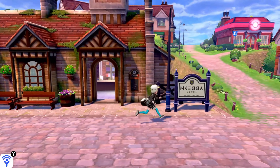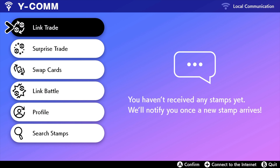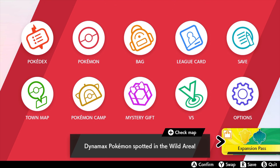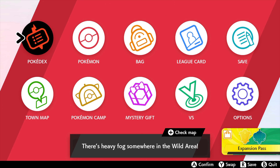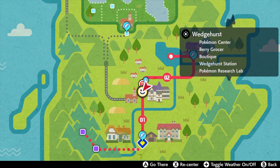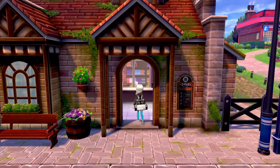So here we are. In the bottom right corner you can see you can get the expansion pack. If you go to the town map, you want to go to Wedgehurst — the first town you pretty much go to — and you want to go to the train station.